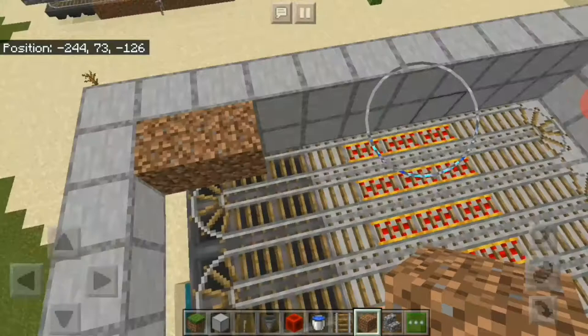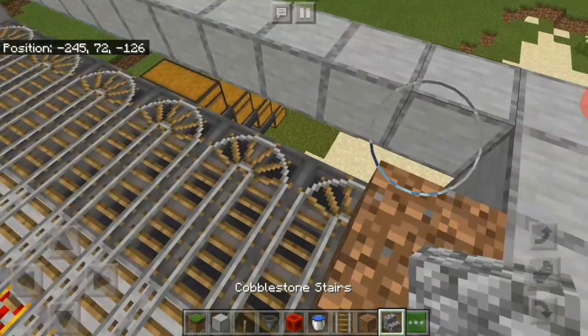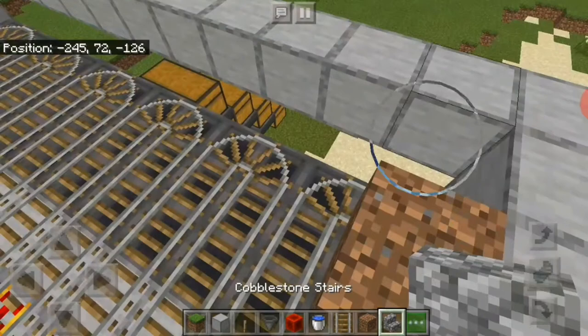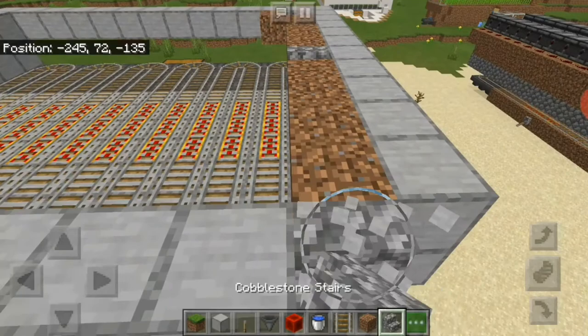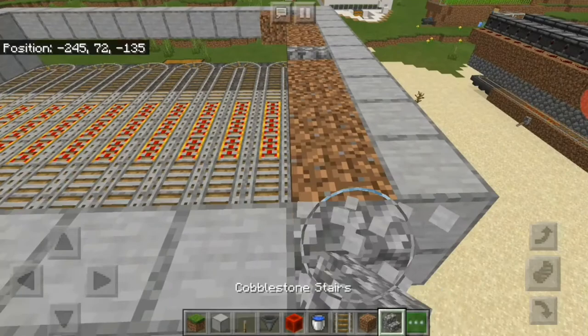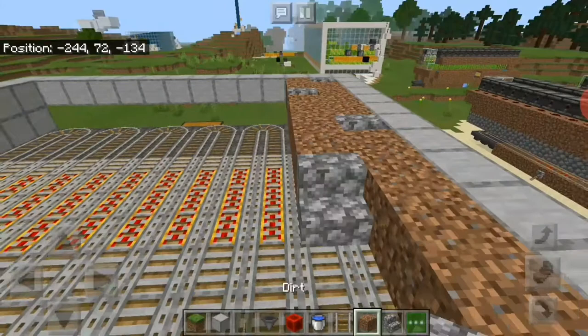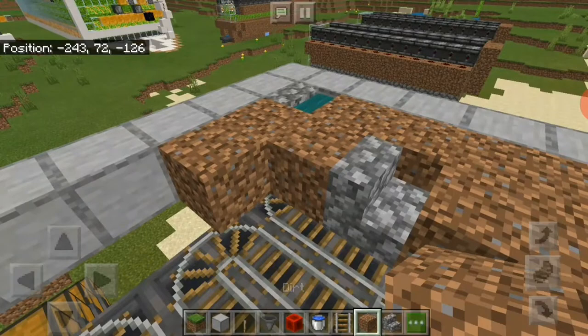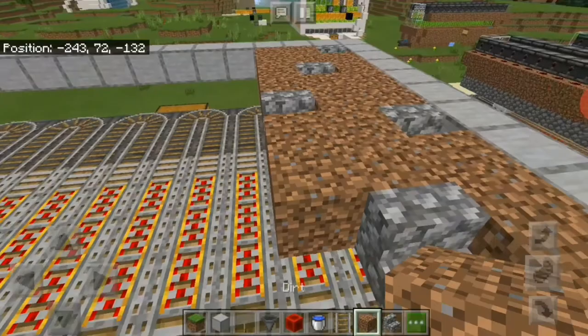Now we need to make the field. You might think you can't just place sugarcane on dirt blocks — you need water — and that's true. But there's a trick: you place some stairs or slabs at the bottom, water locks them, and then four blocks of dirt. The pattern repeats with a two-block offset for the next row — so it's four dirt blocks here, then offset two blocks over, then four more dirt blocks.